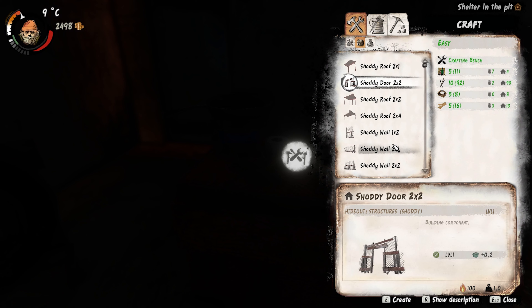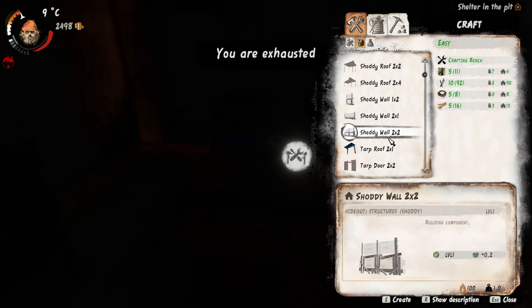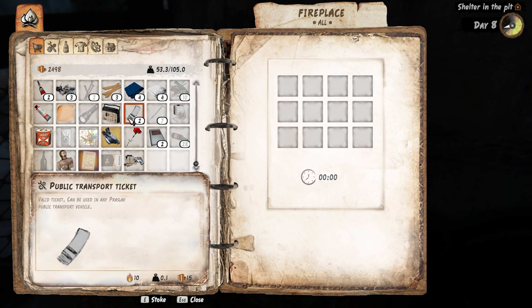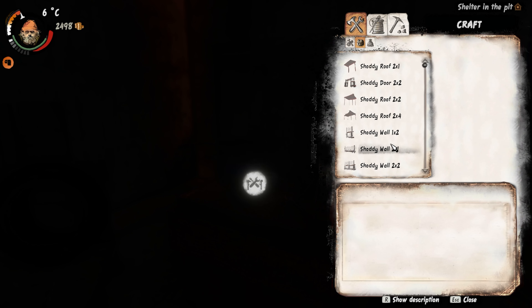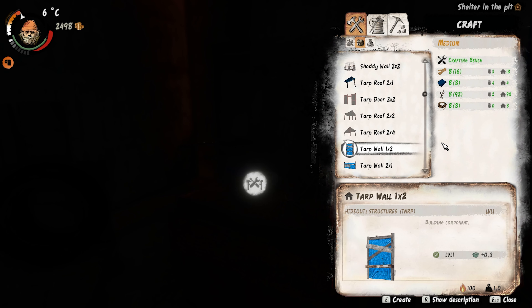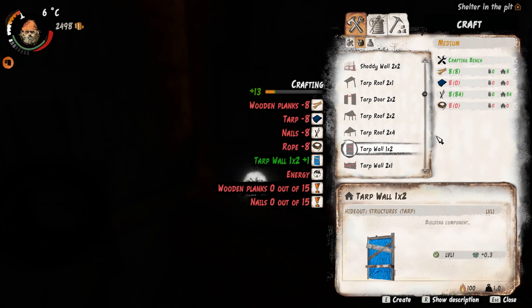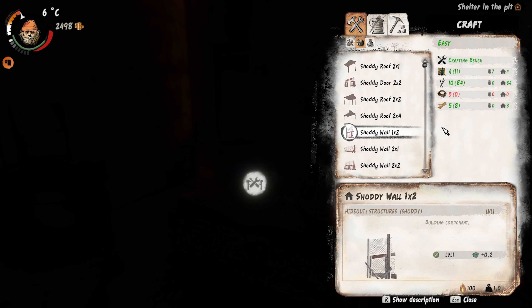I guess we can build some walls. We need to build one shady wall, but I need rope and I don't have rope. Let's place the tarp wall right there. Stop editing — hideout setup. I should have made the shady one. I need to put five shady structures — or four — and then I get five points.